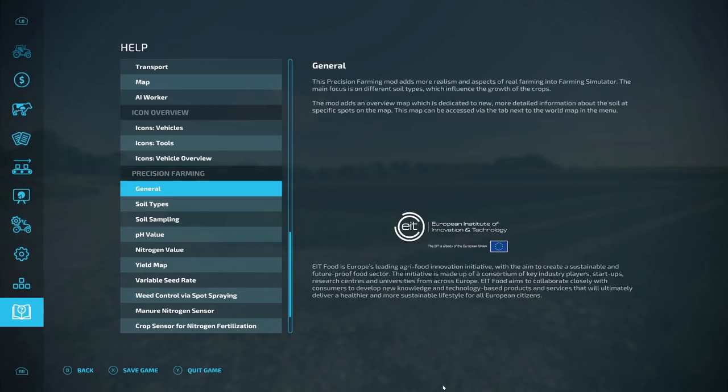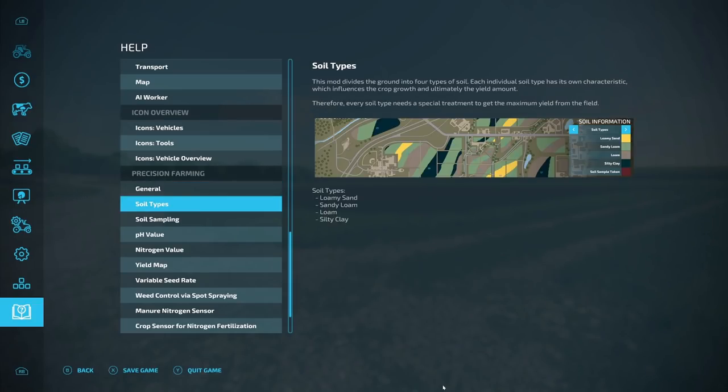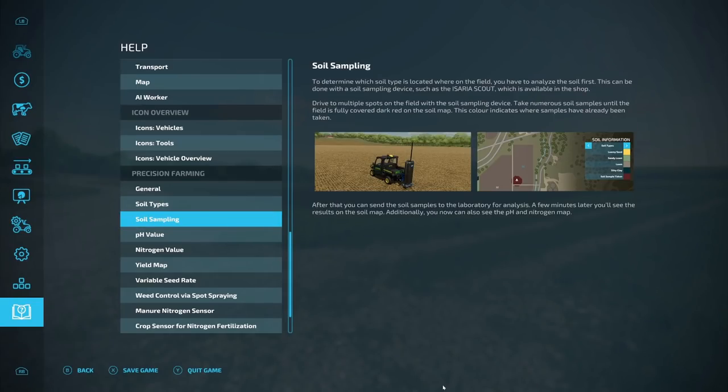What is precision farming? The precision farming mod adds more realism and aspects of real farming into Farming Simulator. The main focus is on different soil types which influence the growth of crops. The mod adds an overview map dedicated to new, more detailed information about the soil at specific spots. There are four different soil types: loamy sand, sandy loam, loam, and silty clay. Each soil type has its own characteristics which influence crop growth and ultimately the yield amount, so every soil type needs special treatment to get maximum yield.